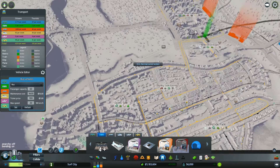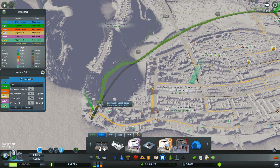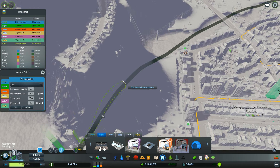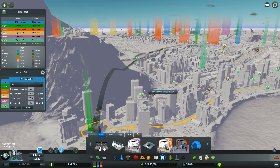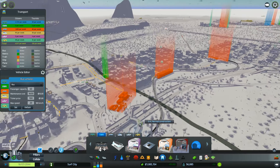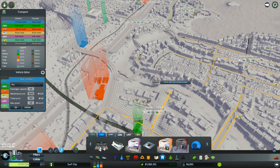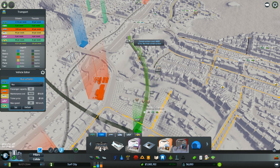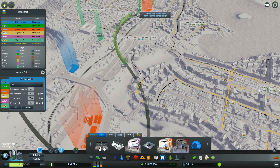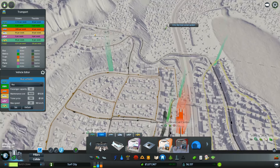This will continue over to connect to that, and I think we could just do a thing like this. It's quite expensive but we have the money. It is climbing up underground — as long as we don't need to put other stuff there it'll be okay. This will go and connect to our awesome line over here. I don't know why it came out so curvy, but I think it's fine. From here we can continue to whatever districts we're building that way.